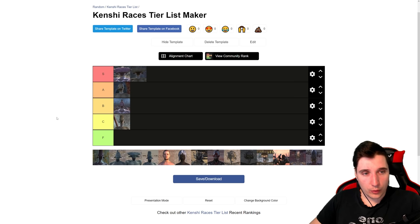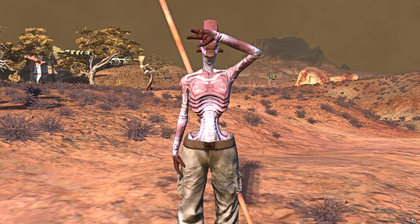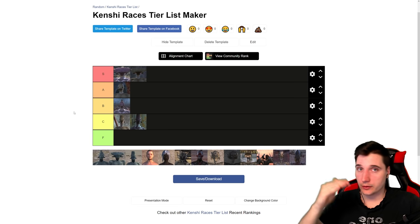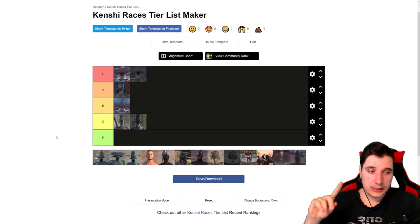Next, the Southern Hive Worker Drone. Basically the same across the board as its Western Hive brother, but it doesn't have the toughness boost, so it's just a slightly worse version of the Western Hive Worker. You can see soldiers are better; princes and drones are worse. This one goes into C tier.